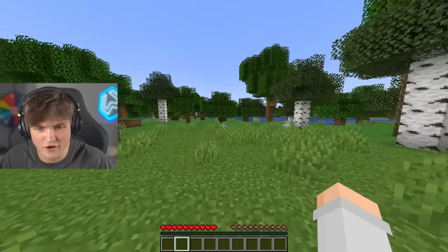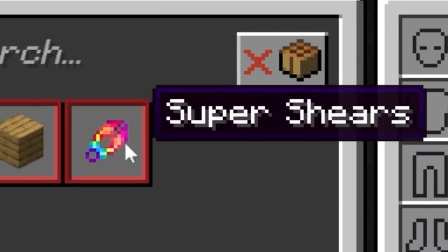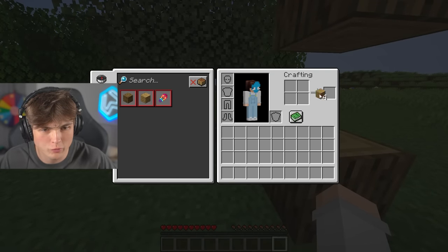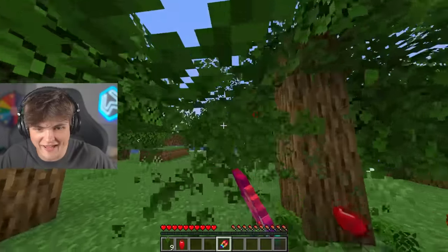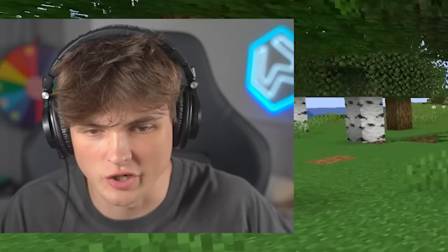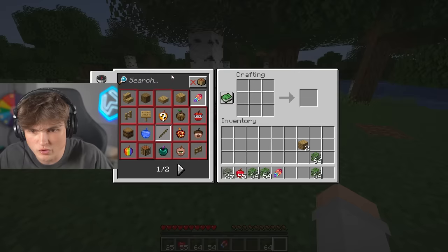Alright, we're in and first things first. If I click my recipe book, we need to craft some super shears just using two pieces of wood, because this is gonna start this whole process. Boom, super shears. And using these, we can just get tons of apples straight off the bat. 55 apples, that's gotta be enough. And now we can focus on what really matters — seeing what apples we can craft.